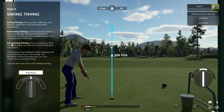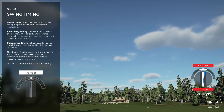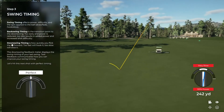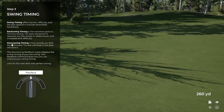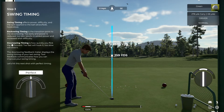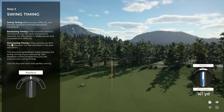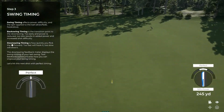Good job on that one. You're also going to receive feedback on your swing timing — that's the meter that kind of wraps around the top of your swing accuracy indicator. Your backswing timing refers to the point at which you transition from backswing into downswing. If you do this too early, you're going to reduce the power of your shot. If you do it too late, you're going to add power but increase the difficulty of the swing. Your downswing timing refers to how quickly you flick that swing stick forward. If your downswing is too fast, you'll hook it, and if it's too slow, you'll slice it. Let's try to get perfect timing on this next swing.